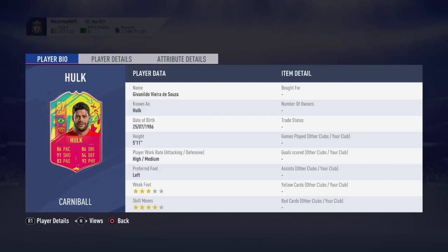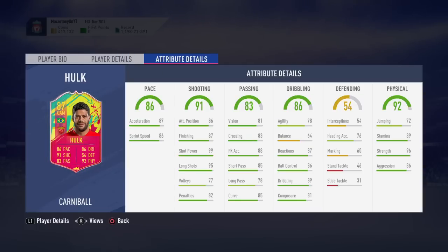He's 5 foot 11, so he's quite tall actually. High/medium work rates — not a problem, probably better suited for a striker, and three-star weak foot is worth keeping in mind. He's got 89 stamina which is perfect — he's going to last pretty much the entire game. He's got amazing physical stats, amazing strength as we all know, and good heading accuracy so he's going to win headers for you.